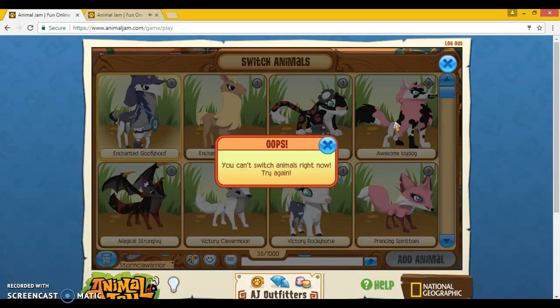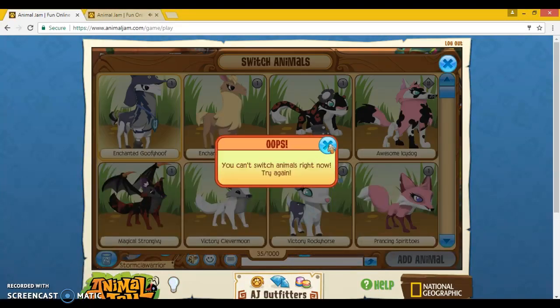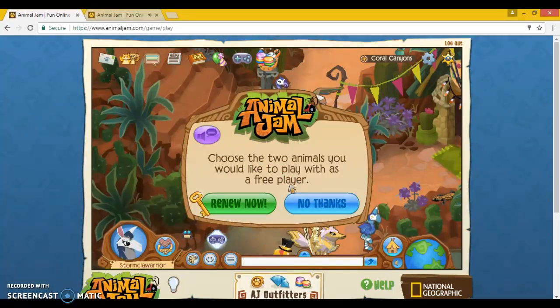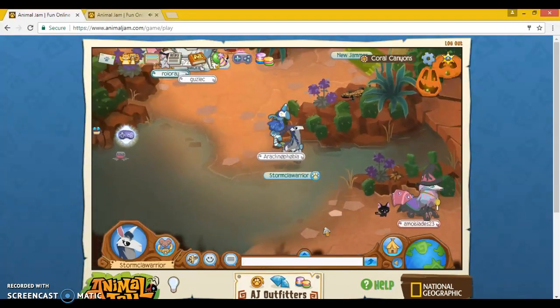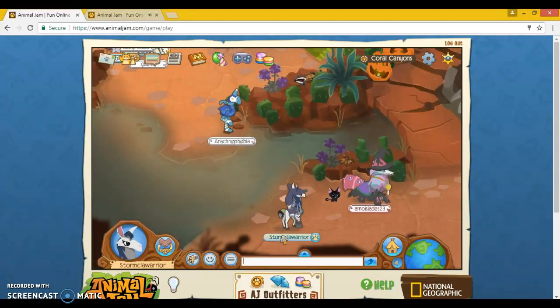So, normally I would love to turn into my Arctic Wolf, but since you can't switch animals right now — try again. Then you X out and it says choose the two animals you would like to play with, it's a free play-up. No thanks. And now you are a non-member llama.